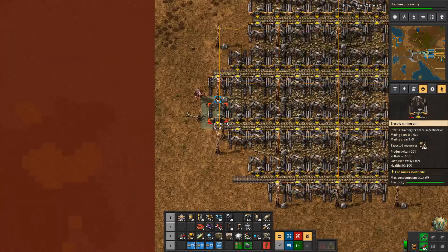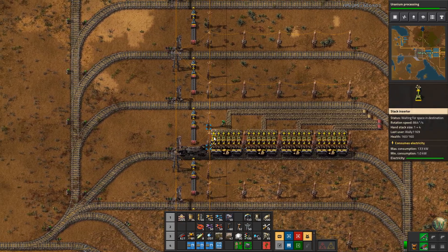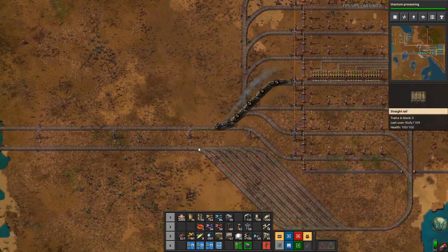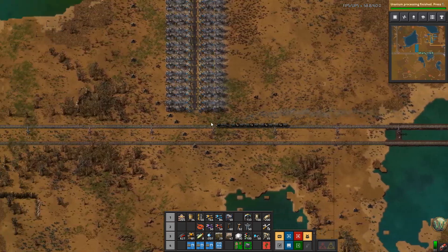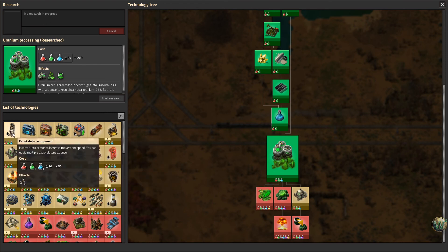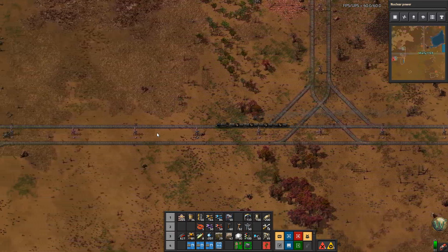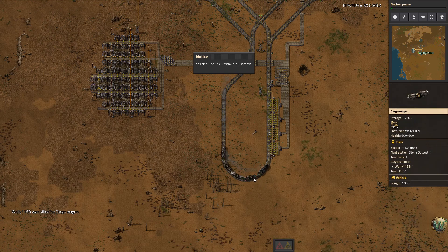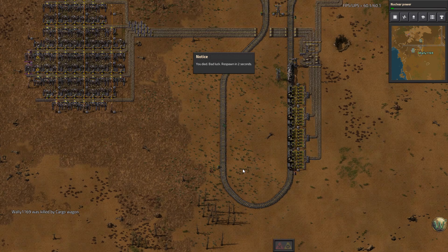Maybe in a sooner episode because we are now getting chewed on out here. I need to borrow this train. This is why you should put turrets down at your outposts, just in case — especially with expansion turned down. I'm coming. Let's see what other research I want to do — exos maybe, or we could do nuclear power research. Just ran under my train. Oh dear. That was really dumb, Wally.